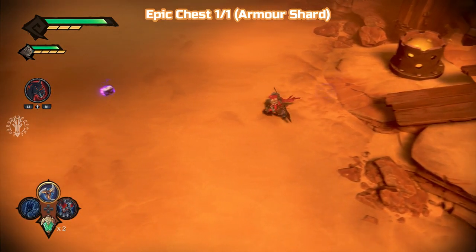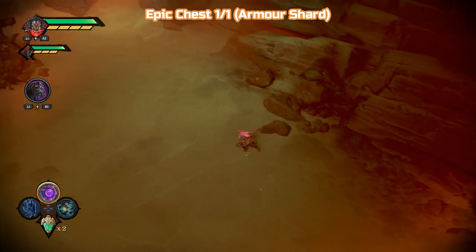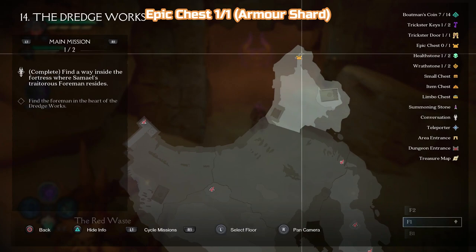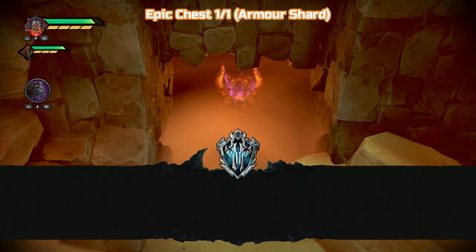The big Fallen Husk guy — you can kill from a distance. And this is the epic chest, it's as north as you can go. There you can see the door we were opening. And that's going to have an armor shard in it.